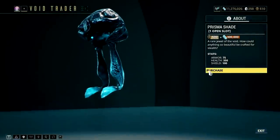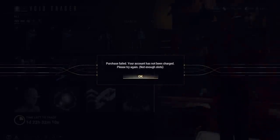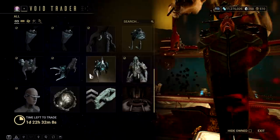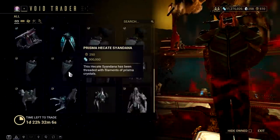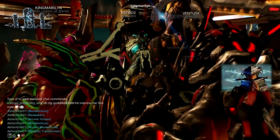Prisma Shade is like the shiny version of the Shade sentinel. I don't have it yet but I will buy it later if this game allows me to. The rest of the items are personal preference — you can try them out if you have some spare ducats and credits.